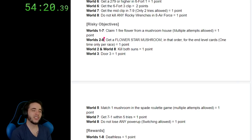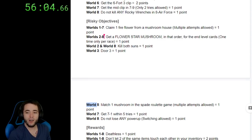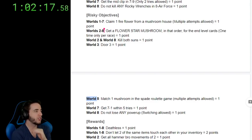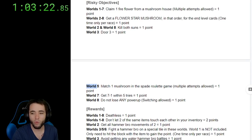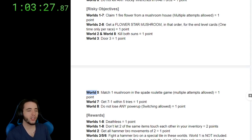Here comes some RNG. Rewards: deathless — you guys all know this one, this was in season one. Don't let two of the same items touch in your inventory. Every speedrunner hates world two — if you get all movements of world two in world two, you get a point. Next point: in worlds three, five, and six, fight a hammer brother on a special tile.